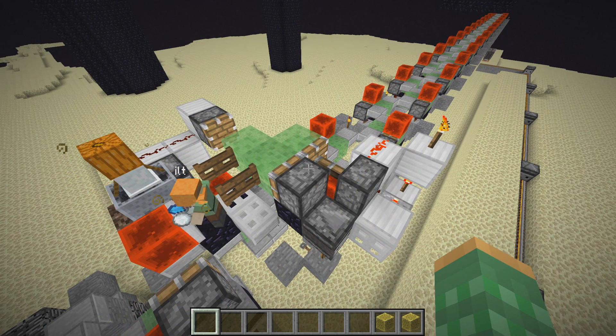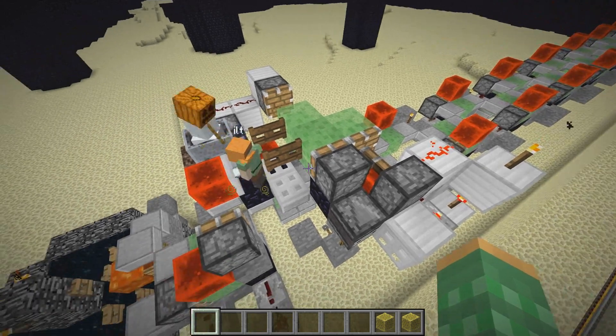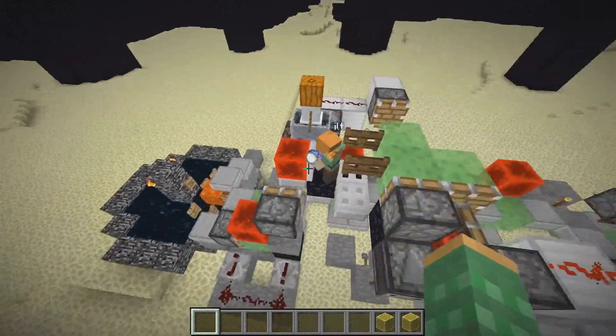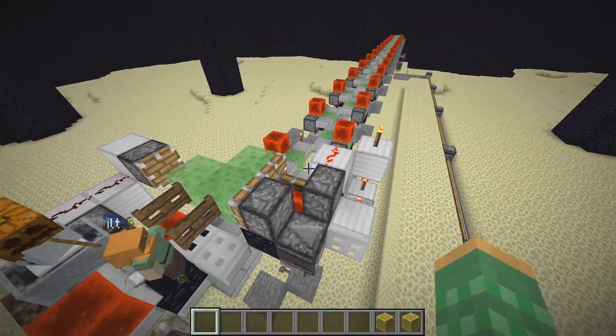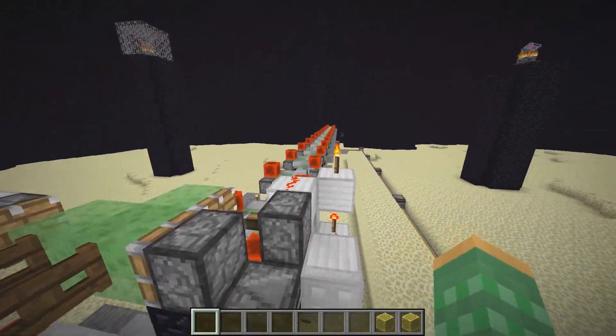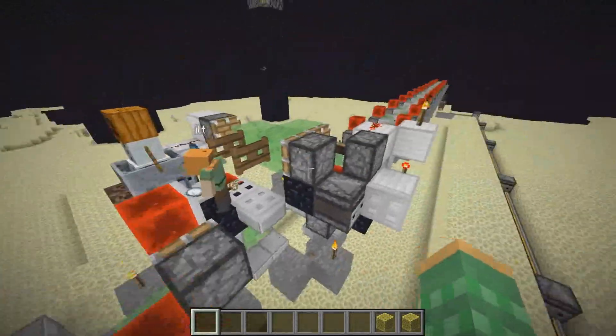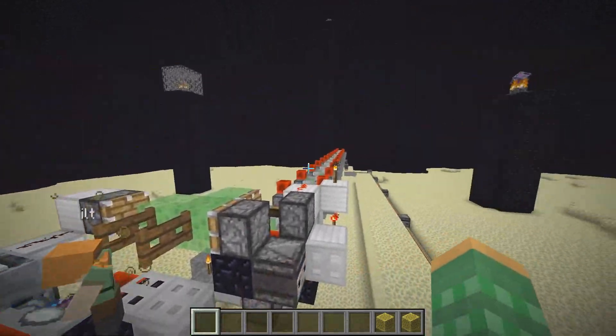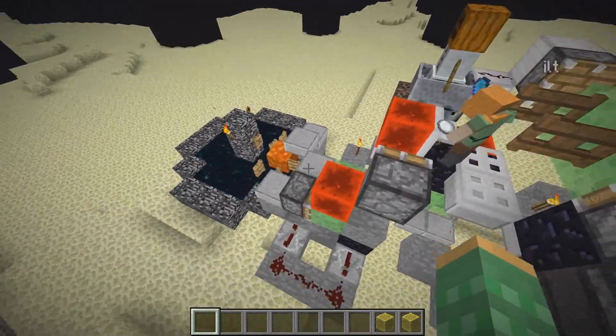The way that this sponge farm works is that we have one Elder Guardian going in a loop from the End Dimension into the Overworld, through the Nether, back into the Overworld, and then back into the End Dimension. We're using the same Elder Guardian over and over again, but by duplicating the Elder Guardian, we can kill off one of the duplicates, and the other one will live on and be recycled around and killed again with another duplicate.